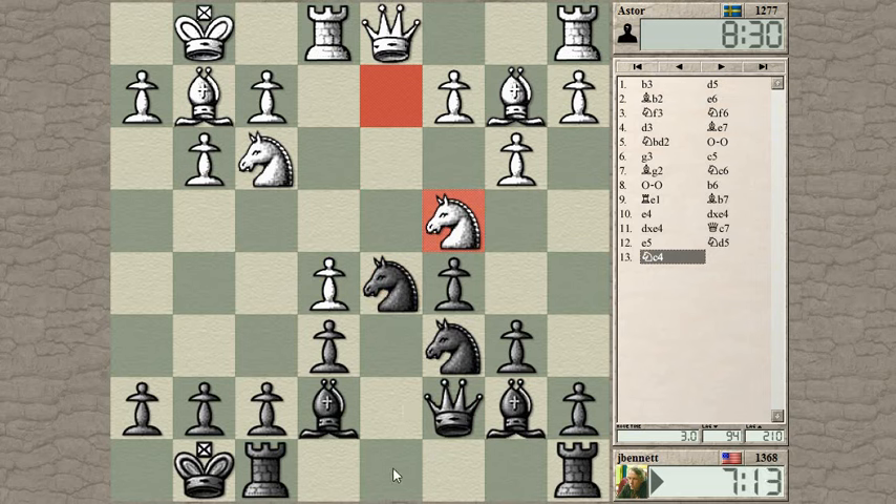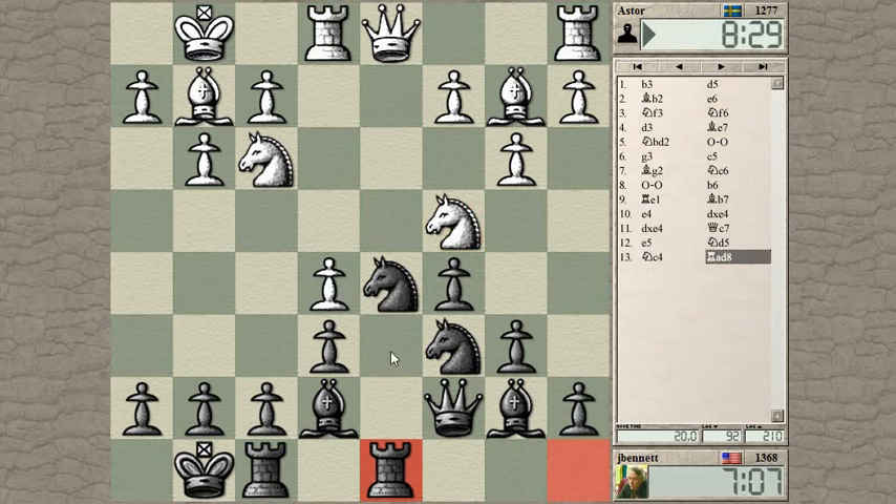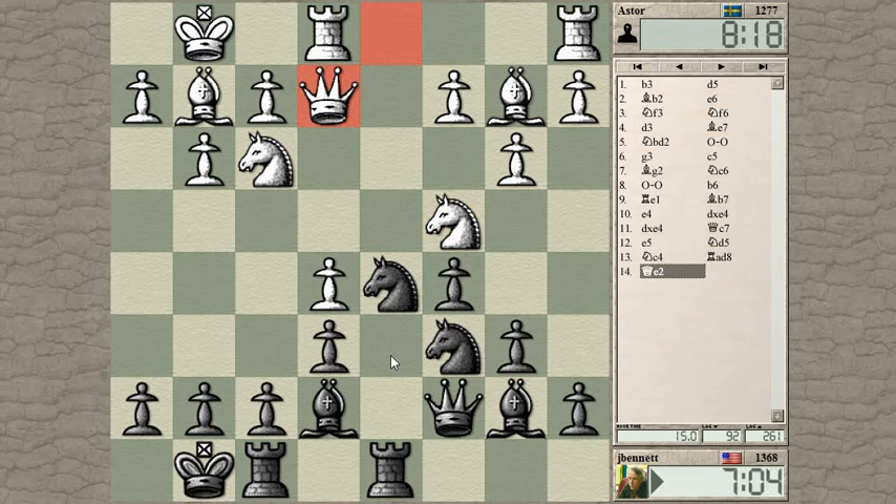I want to play rook to d8, putting it opposite his queen. Is there any problem with that? Also an extra piece on the d6 square in case he's thinking of hopping his knight in there. At this point he decides to think. His queen is over there — how about if I kick the knight and force it to decide where it's going?